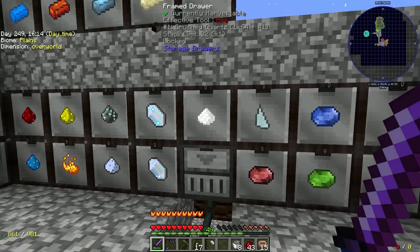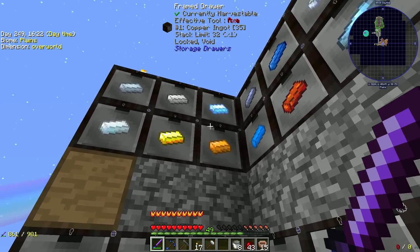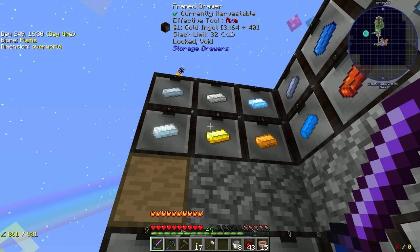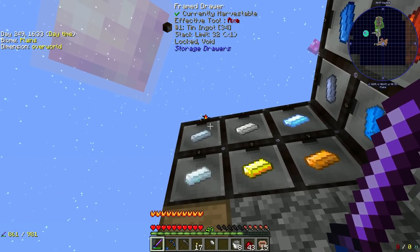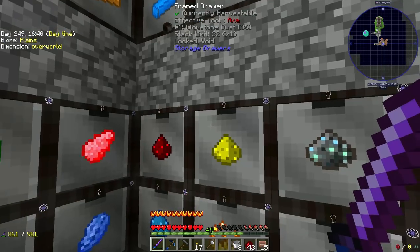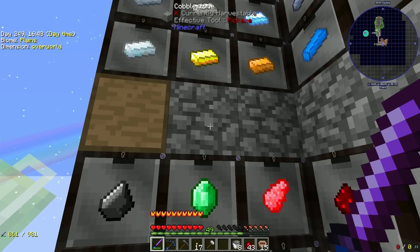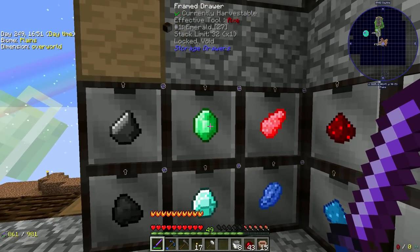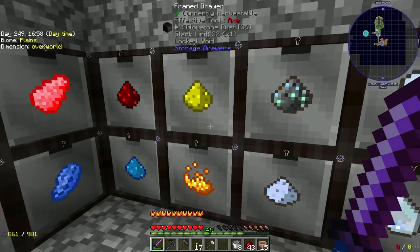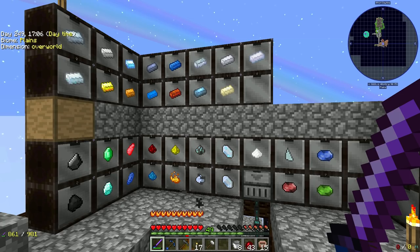I've got void upgrades in everything except this section — that's fine since it's not making stuff at the moment, I'll get those later. I've got void upgrades in all these ingots up here. I've got almost four stacks of gold from sifting all that netherrack. This stuff will keep building up — eleven diamonds so far, rock candy building up, lapises, and all that. We've got a centralized place to come and dump off ingots or pick up metals for crafting.